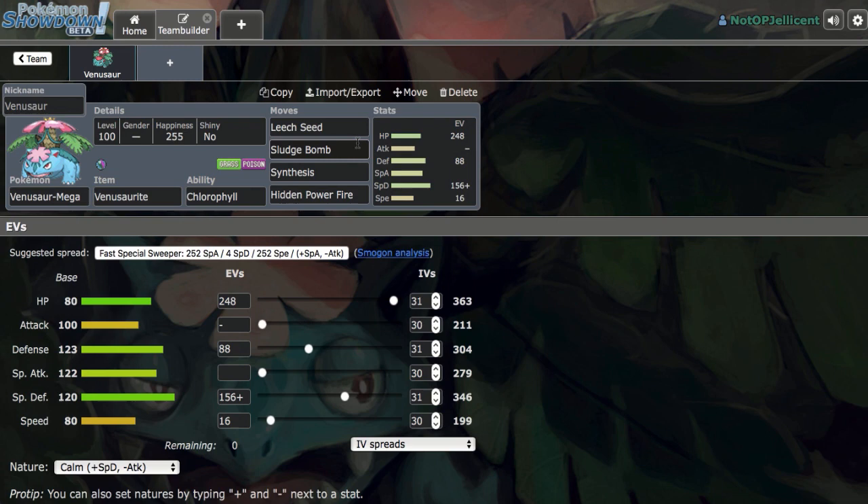So we'll leave 16, and then Leech Seed, Sludge Bomb, Synthesis, and Hidden Power Fire. You can go with Giga Drain over Leech Seed if you want a more offensive form of recovery. Leech Seed is great to 1v1 things like Chansey, because you'll be getting so much health back every turn due to the high HP stat. Sludge Bomb, Synthesis for recovery, and HP Fire round out the set.